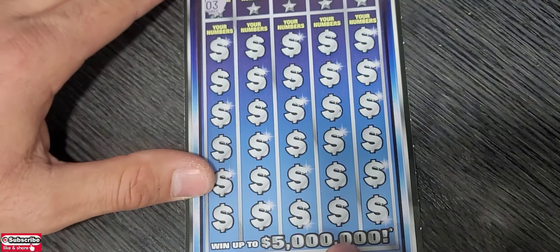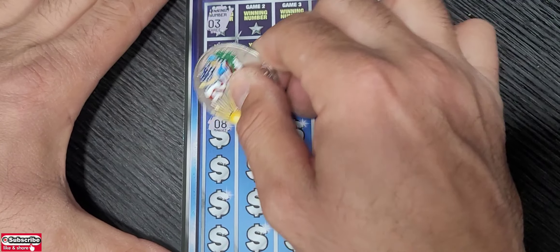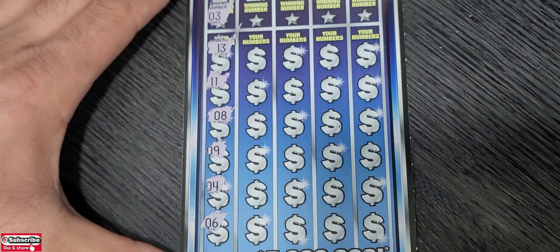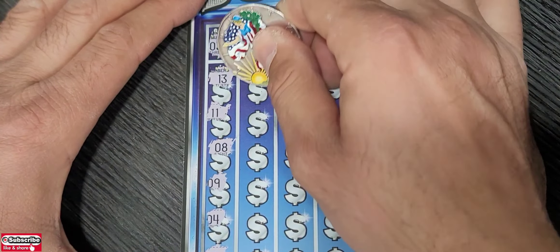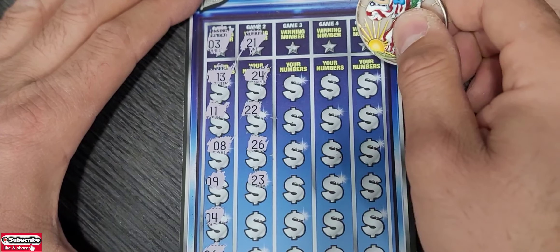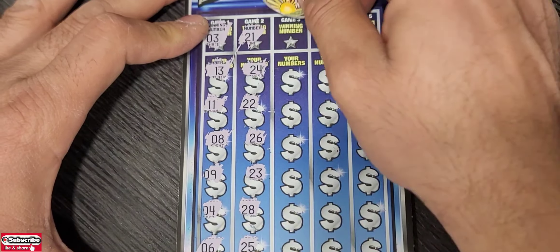Zero three — now we have to find a zero three all the way down. 13, not gonna work. Double one, zero eight, zero nine, diamond, zero four, zero six. Winning number two we have: 21, 24, double two, 26, 23, 28, and the last number 25.